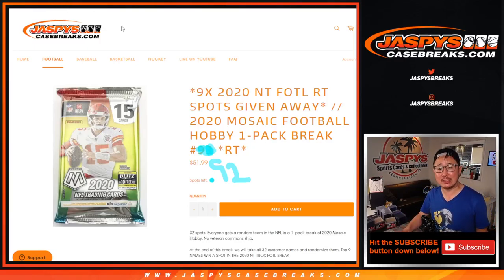Hi everyone, Joe for JaspiesCaseBreaks.com coming at you with 2020 Mosaic Football Hobby Pack number 92, with 9 of those National Treasures Football first off the line spots that were given away. It's pretty nice.